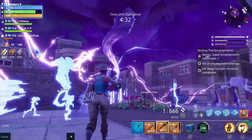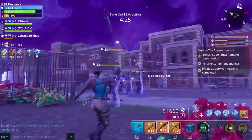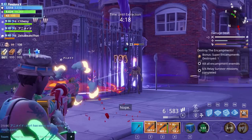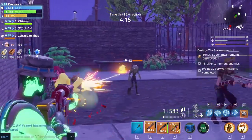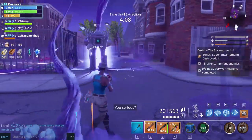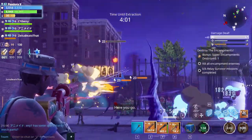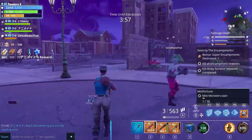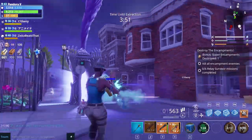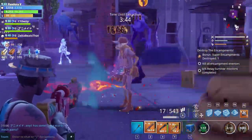It looks like we've got a big one coming up, so let's end with a bang. You can see the beam of light there going up from the encampment. There is a lot of these here right now — take him down with the bear, let's get some grenades in. Pop the War Cry in a minute when we can. All we need to do then is do this one and then we're on the final part of the event mission.